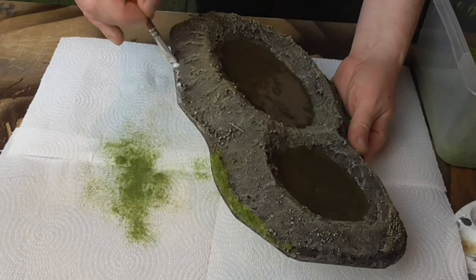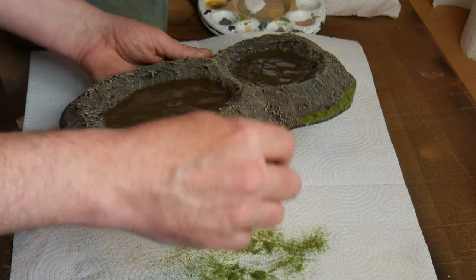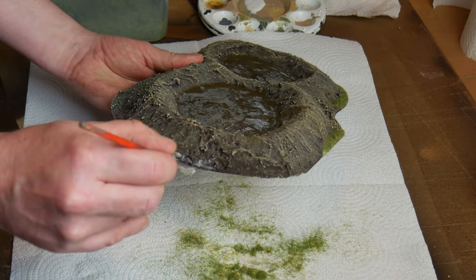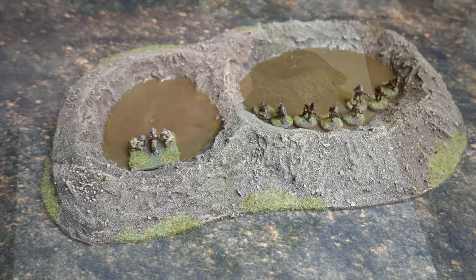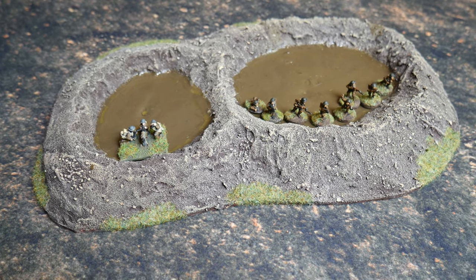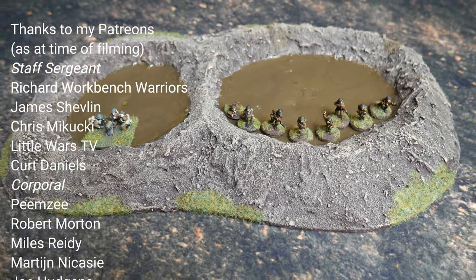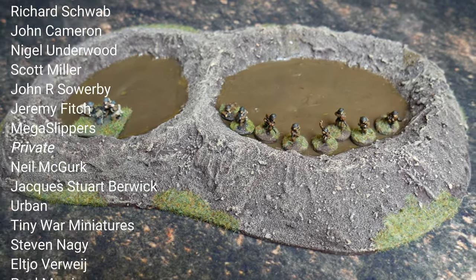I managed to finally get there, and the last thing to do was blend the crater into my tabletop. I achieved this by adding patches of static grass around the bottom edges using undiluted PVA glue. I don't use an applicator — I find blowing on the grass allows it to stand up anyway. Once dried, the crater was completed. Here it is with some 15mm figures to give a sense of scale. It was a long but easy process, and you can ignore any number of the steps as you like. If using resin, I'd recommend adding thin layers and allowing them to dry before building up slowly.